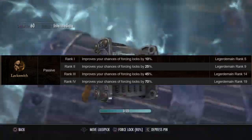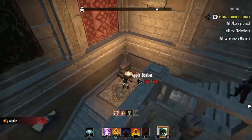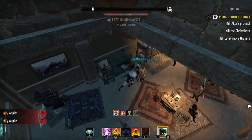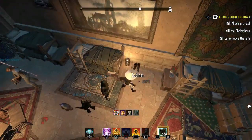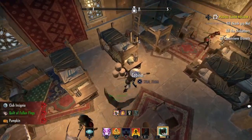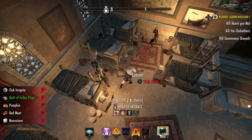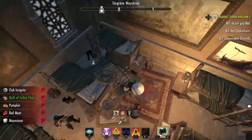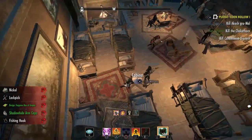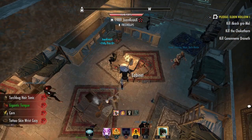Now that we've briefly went over the reasonings for why you would want to get Legerdemain up in the first place, here are the two methods that I found were the best ways to get your Legerdemain up fast. Granted, you're still gonna be held by the cap of how many items you're allowed to launder and fence, but the easiest way to get an abundance of stolen goods is with these methods. Just to reiterate, this is about farming stolen goods the fastest so that every day you can turn them in to level your Legerdemain.